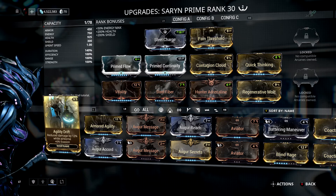To make these easier and nice to follow, I'm going to go through the mods colour by colour. Beginning with the Primed mods, we have Primed Flow and Primed Continuity, both of which are essential, however they can be replaced with their ordinary gold counterparts. The gold mods are Contagion Cloud, Regenerative Molt and Quick Thinking, along with Pain Threshold in the Exilus slot. The bronze mods are Vitality, Steel Fibre and Hunter Adrenaline.